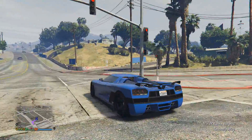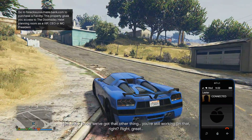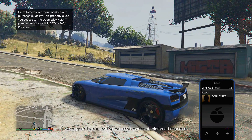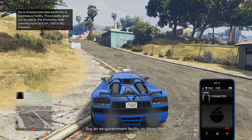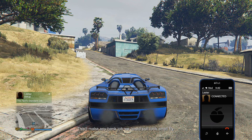Oh frick, watch out — I try not to ruin my whip, I hate that. Alright, where is he? Oh, he's in here. Lester repeats: 'Something so big and so secret we've got to hide it under a thousand tons of reinforced concrete. Buy an ex-government facility on Maze Bank and I'll meet you over there. This will make any bank job we could pull look like small fry.'